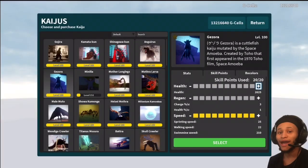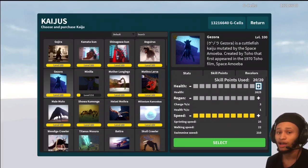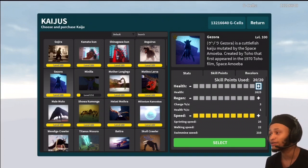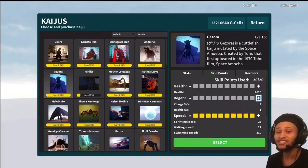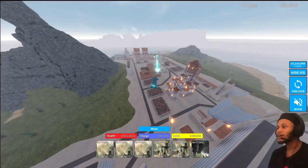Welcome back guys. Today I present a level 100 Jazora run in Kaiju Universe. This kaiju is in water fights and I didn't change anything on the helper regen — all you need is max speed and max damage. Let's get started.